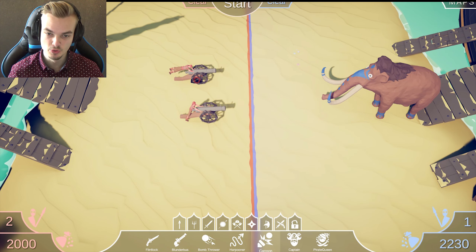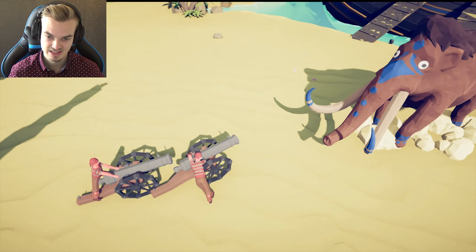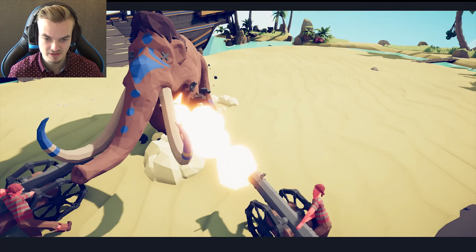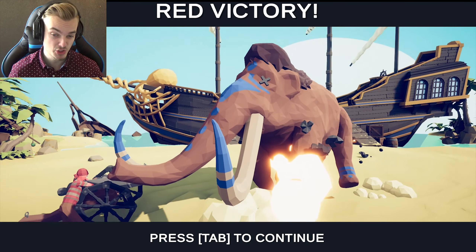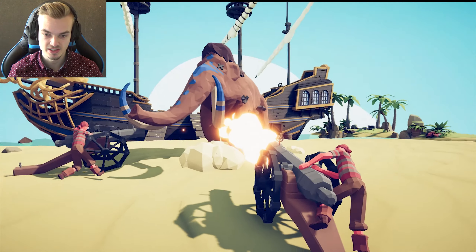What if I put down two up against a mammoth? How strong are the cannons? Here you go. Don't stand in front of each other though — that's very unsafe. So they're not good against a lot of units, but they're good against very strong units. Nicely done.